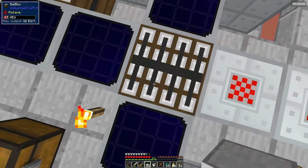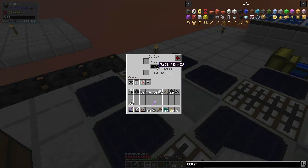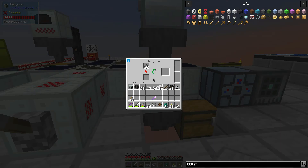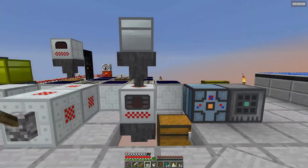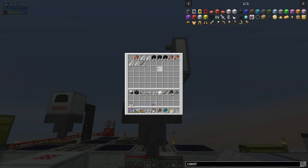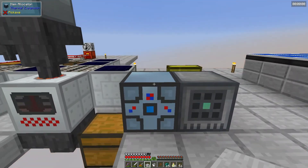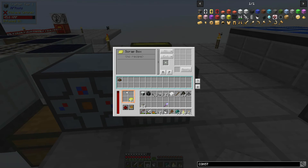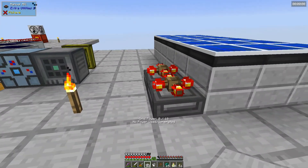Got some bat boxes, I just recharged my jetpack, but clearly we need more energy. I've set up a recycler because the only way we're able to get certain items is through scrap. This is fully automated - I put junk into this chest, it goes through the hopper into the recycler, the recycler is connected to the bat box, and the output goes into the item allocator which puts it into the auto crafter. I put the recipe in to make the scrap box and it just automates all that.